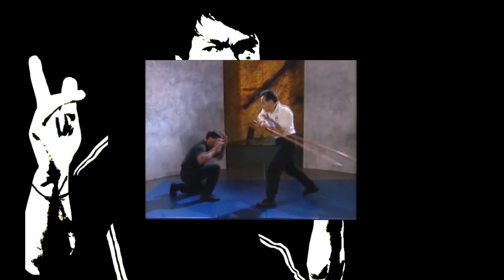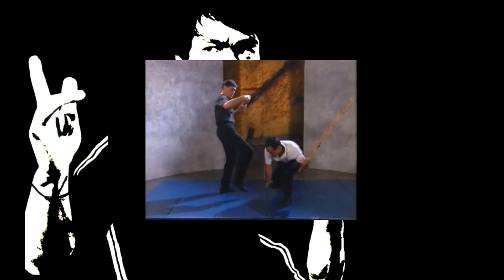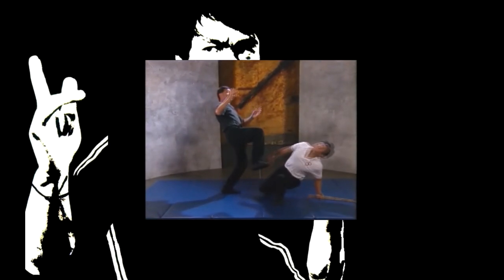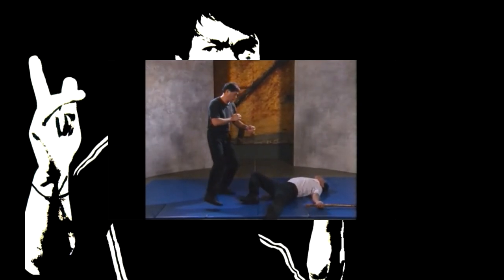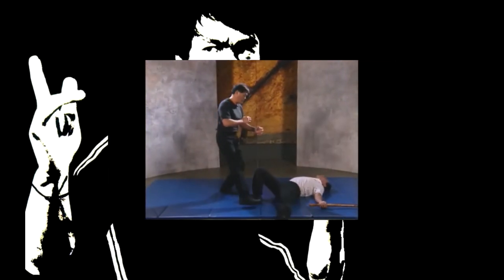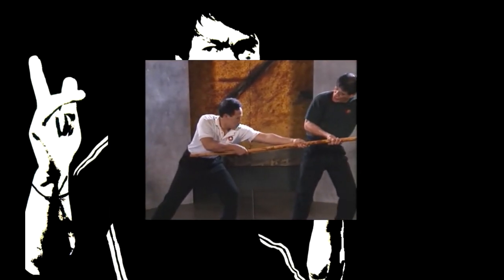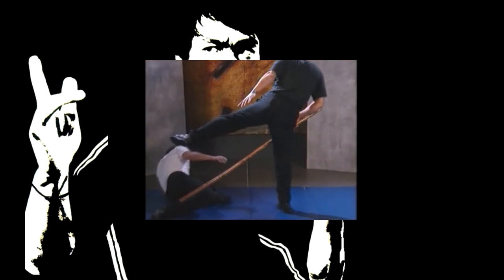If you're at a farther distance, duck underneath the staff. As it passes over your head, quickly counter with a hook kick to the stomach and a front kick to the head. When the assailant thrusts his staff at you, sidestep the thrust and seize the staff, then follow up with a side kick to his chest while still holding on to the staff and a roundhouse kick to the head.